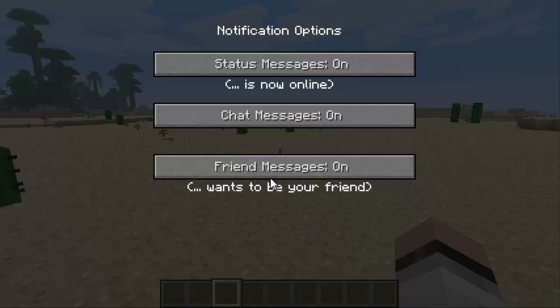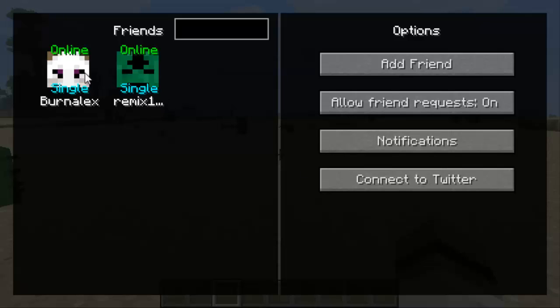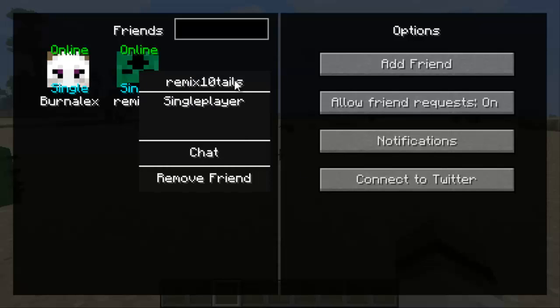Even when your friends send you a message it will notify you, and you can turn that on and off. When friends try to send you a friend request, you can turn that on and off as well. Now let's check out another cool feature — press F4, go to your friends list, and right-click. It shows the user's name and that they're playing single player.